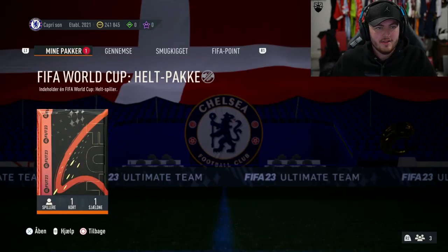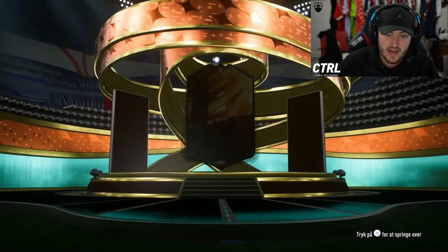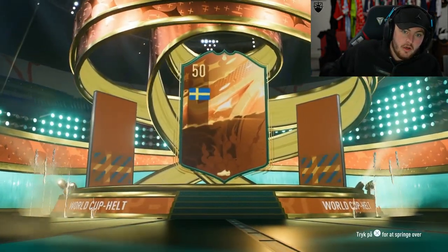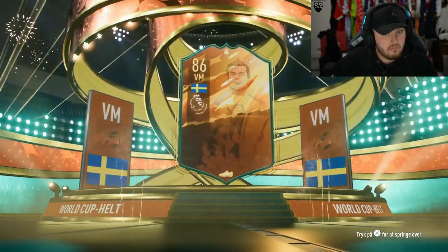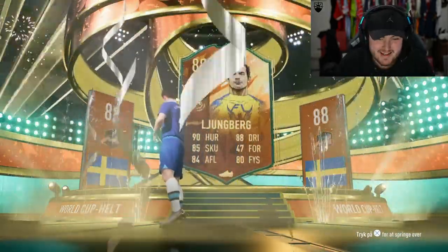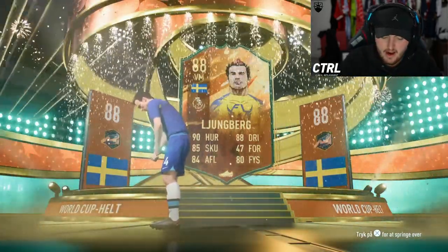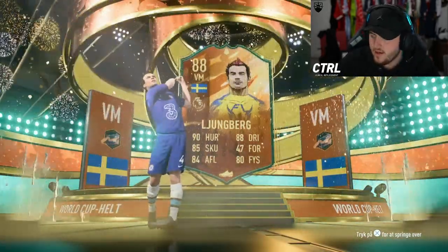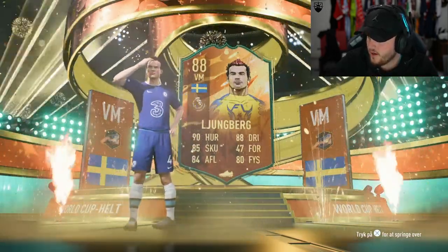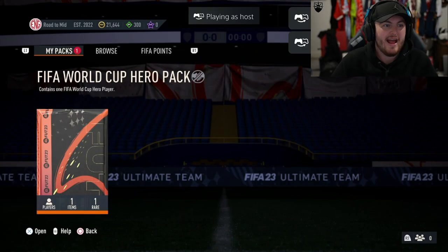Papri Son is the club name, established in 2021, 241,845 coins in the kitty. I thought it was Brolin but it's Lundberg. Still not bad, half decent card. I don't think he's worth that much though - Freddie Lundberg, are you worth much? He's 60k, 57 to 60k. Not ideal.